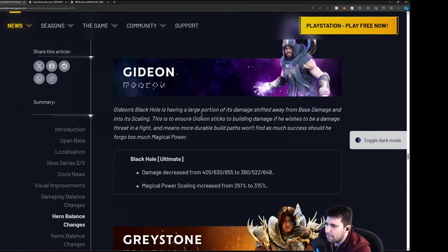Gideon — his Black Hole is having a large portion of its damage shifted away from base damage and into scaling. This ensures Gideon sticks to building damage if he wants to be a damage dealer, and means more durable builds won't find as much success. Ultimate damage decreased from 405 to 360 but you get a really nice scaling increase of almost 50%. Still going to do a ton of damage regardless.